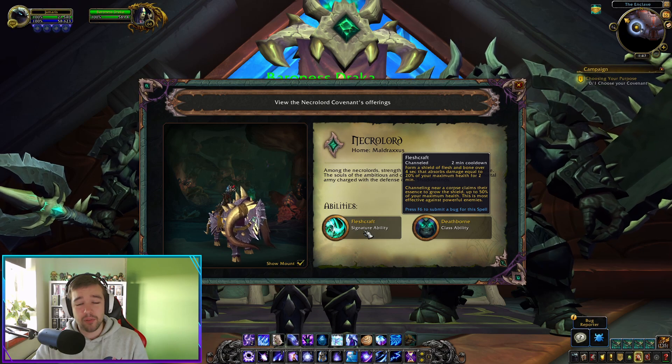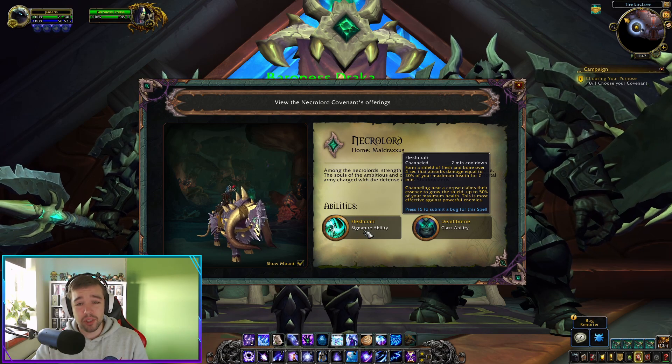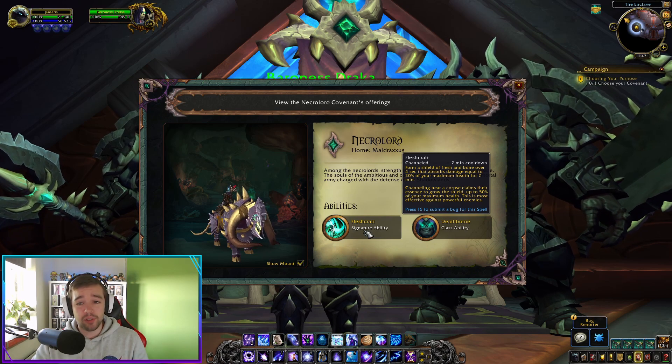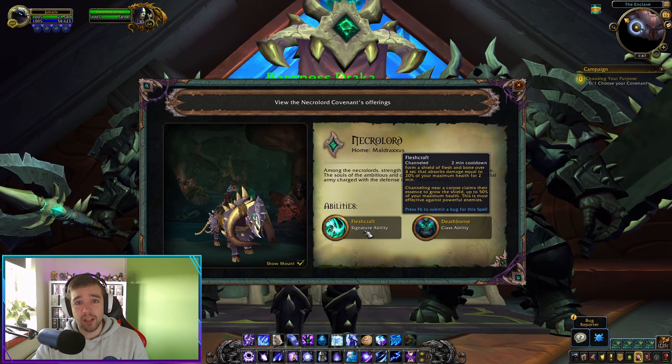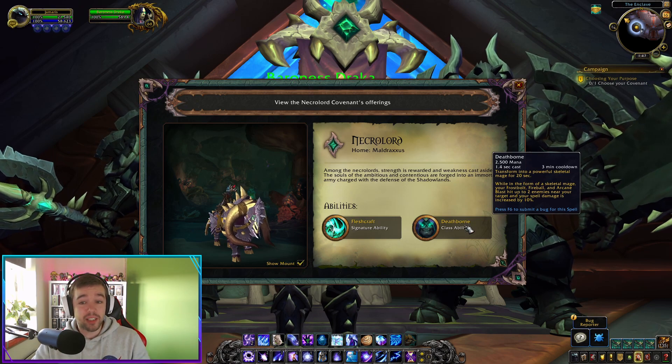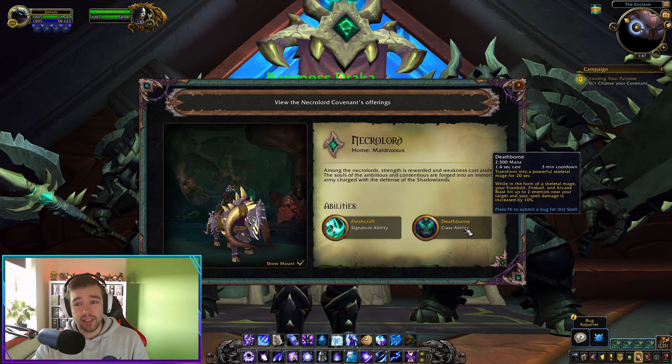The two spells you're getting are Fleshcraft, which everyone who chooses Necrolords gets. It basically gives you a shield for 20% of your health, and if you use it close to a dead enemy you can get an even stronger shield. Then there's the spell that only Mages get regardless of spec, which is Deathborne.